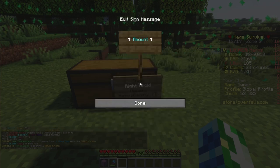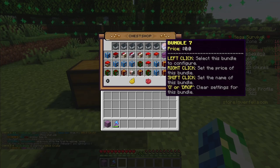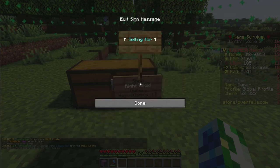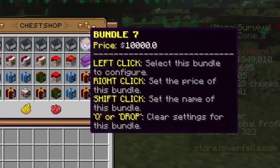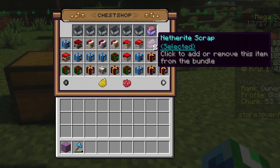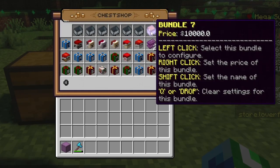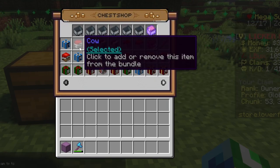Now we're going to click on netherite shards — I'm selling two in this bundle. If we go back up, we can set a buy price; this is how much they are going to be paying for the bundle. All you have to do is right click and set the buying price. So we have one head and two netherite scraps every single time they buy this. I'll charge $10,000 for that, and you will see up there price $10,000. We'll press save and now people will be able to buy bundle 7 where they get two netherite scraps and the cow.